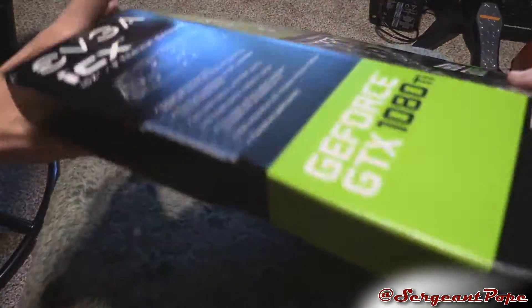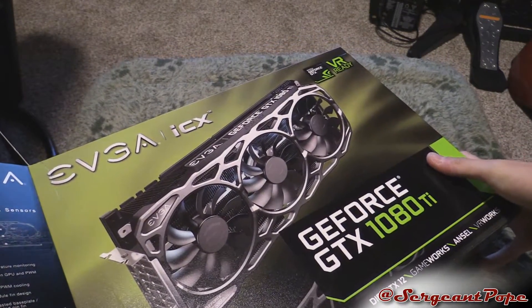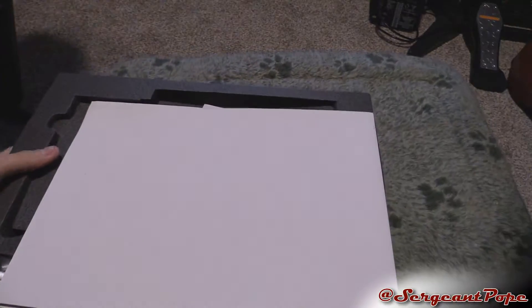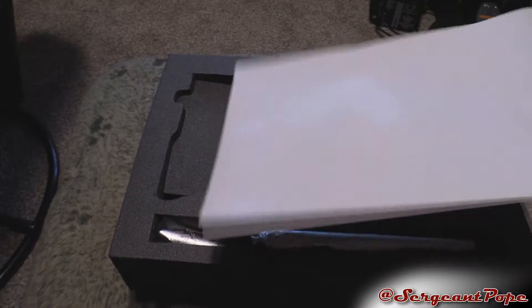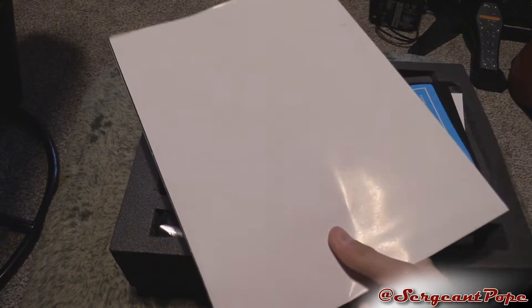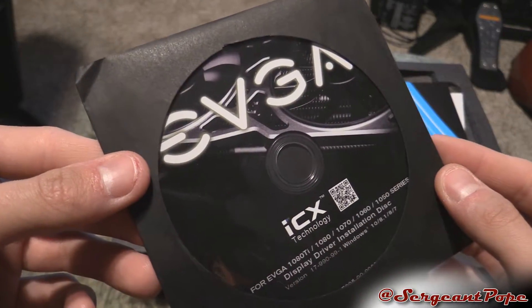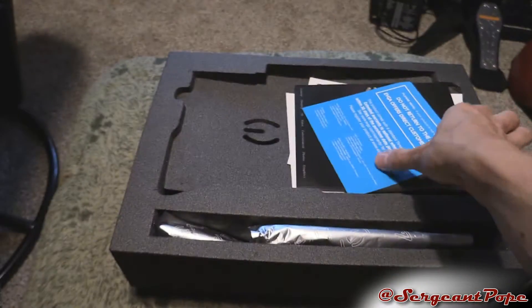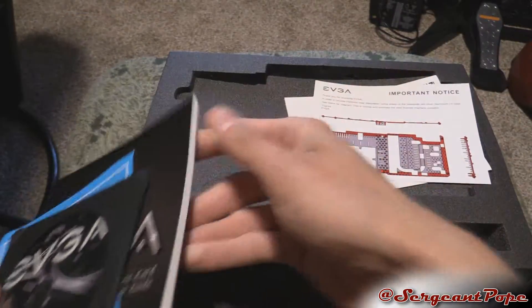Alright, this one has slightly different packaging. A lot of times it's like a plastic shell, but this FTW3 has a foam material, which is kind of cool — I prefer that to the other one. There's that poster — it's the same thing every time, and I'm not even going to open it. There's an interesting picture on the driver disc — there's a driver disc if you can't get internet access or something. You also get a user guide.